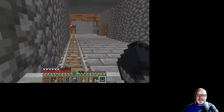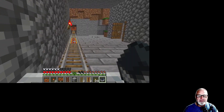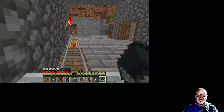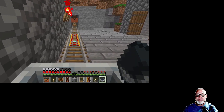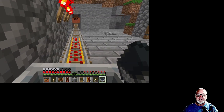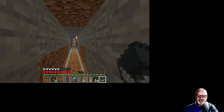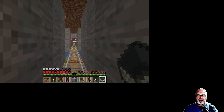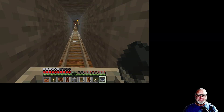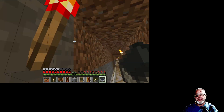If you go to creative mode — you can imagine this would take months and months to gather — you'll see what I mean. If you lay down three powered rails, they're not powered until you put redstone torches nearby. So three torches in a row, and I have a sign that says 'Sparse Jungle' — I'm now entering the sparse jungle.